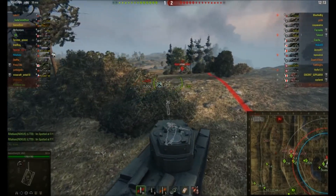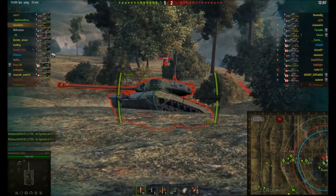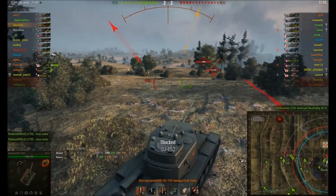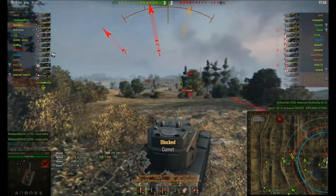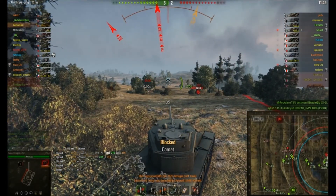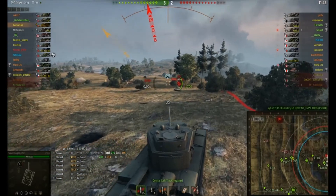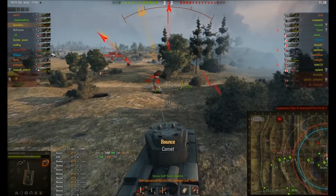We come over the top and there is our friend in the T-32. We have to go right down because of gun depression — that was a poor shot, I was trying to track him. Bounce, bounce, bounce. We took an APCR shot from the Comet, another APCR from the Comet. The SU bounced us with AP — why is the SU firing AP? The T-32 hits me again and they're constantly tracking me, so I'm using my repair kit and just keep going.